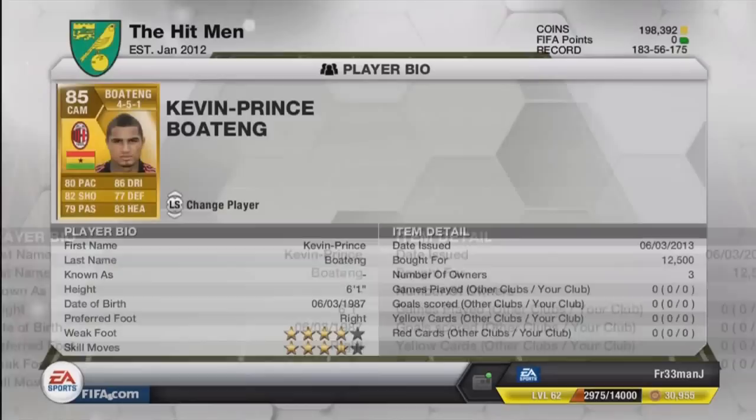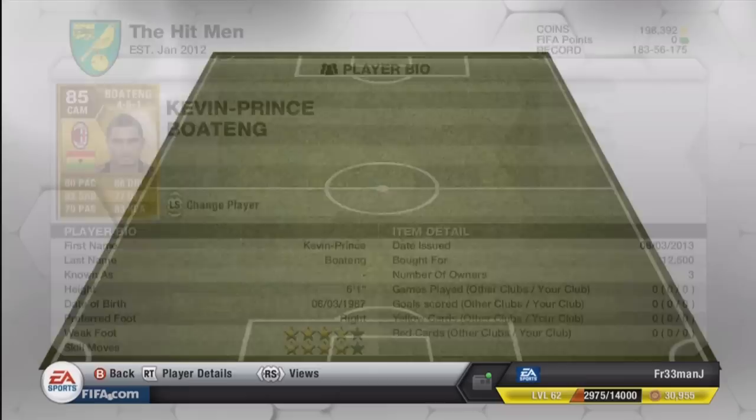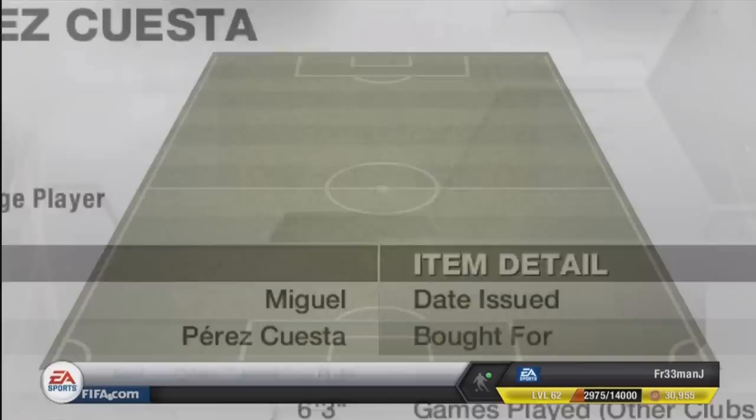The first CAM is Boateng — I have never played with him on this game before this squad and wanted to try him out. He has very good stats, all above 77, with good pace, good shooting, good defending, and good heading — basically the perfect central attacking mid. Hopefully he works well alongside the second CAM.